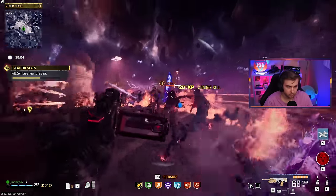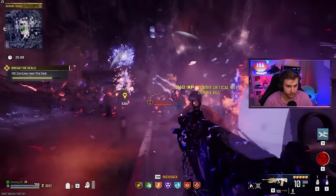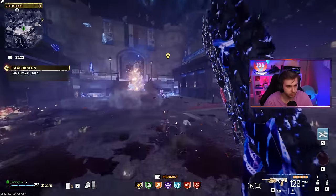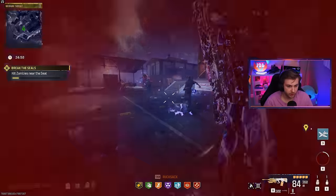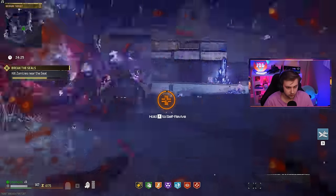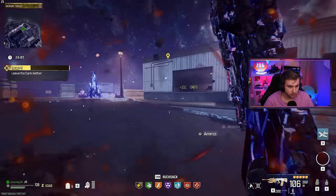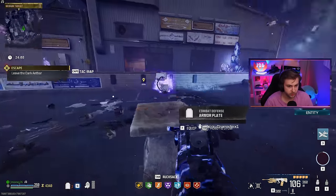Starting seal three — holy shit, there's so many zombies. I literally have three Manglers just in this circle alone. Eat a grenade — that should finish up the seal. Perfect, on to our last seal. Start it up and we've got to finish this one quick. The doghouse is still down there on the mini-map. Oh no — I didn't really want to use a self-revive before the boss fight. But the seal's broken — we're so close to dying right there.